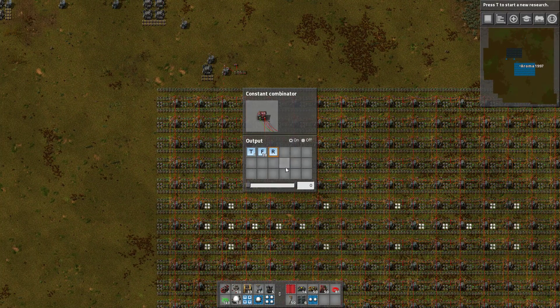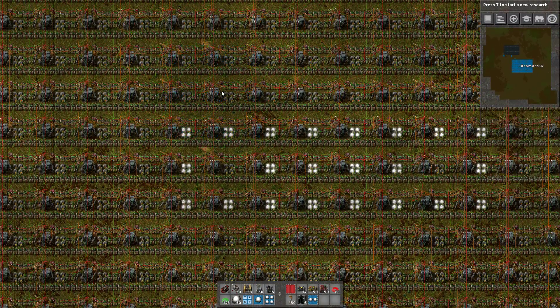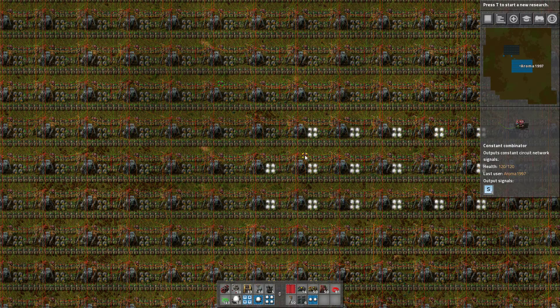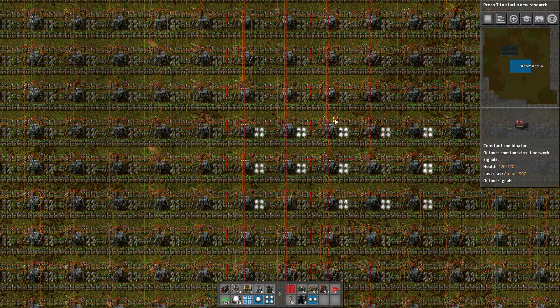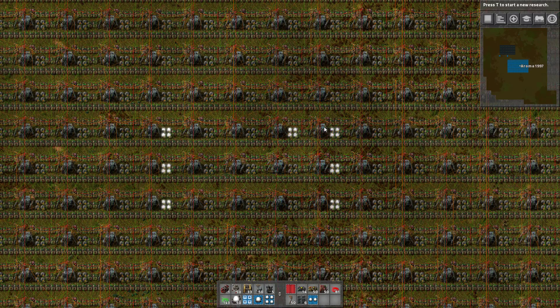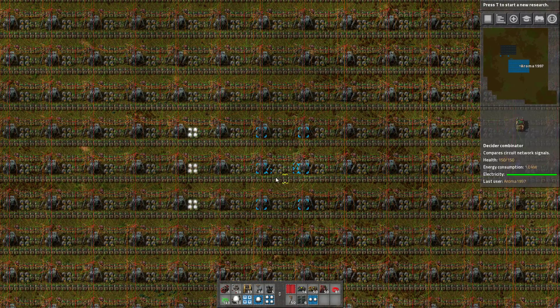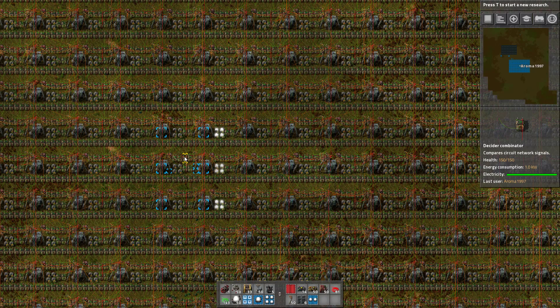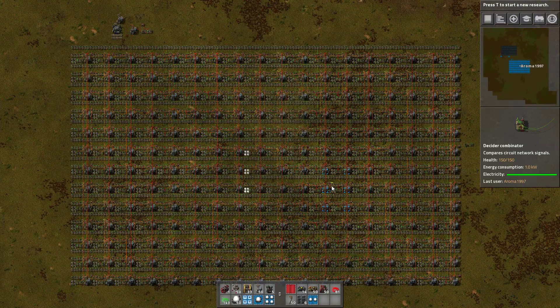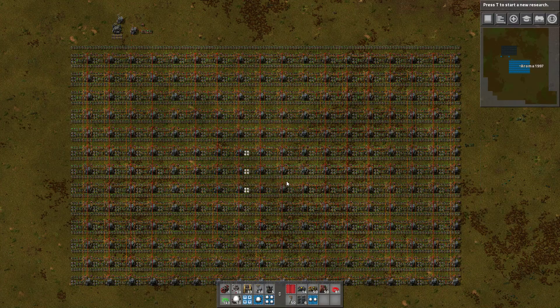You can have different start configurations as well. Like if we have a line only, the middle one will have exactly two neighbors and will be alive, and the ones to the right and left of the middle will have exactly three neighbors that are alive. The outer ones will have only one neighbor, which isn't enough, so they will die. In other words, we'll get the same pattern but 90 degrees rotated.